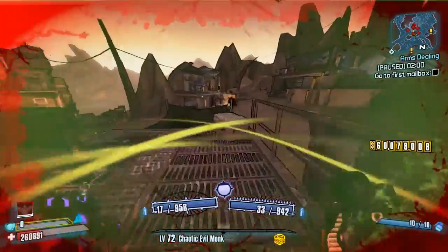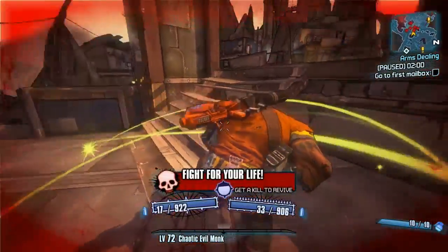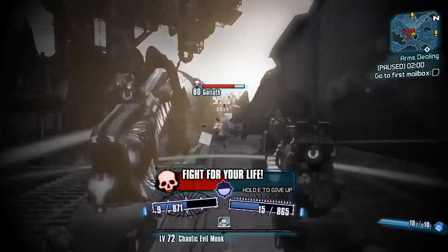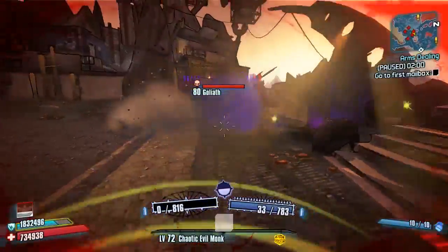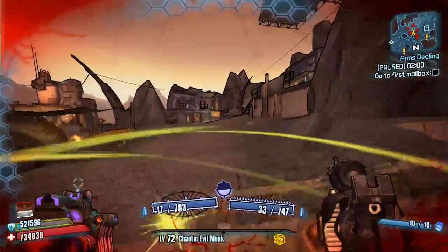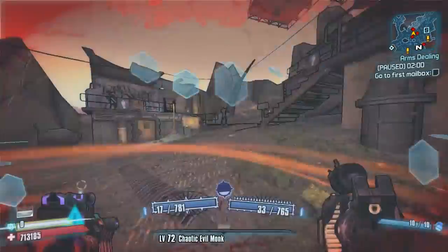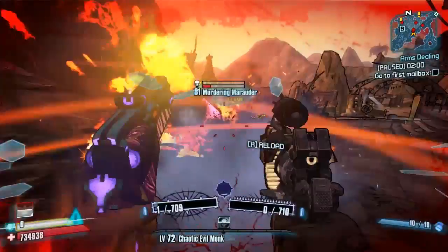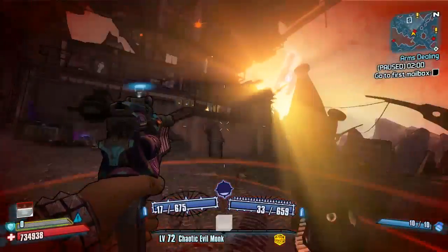Every time you get hit, there's a 10.1% chance for a candy to pop out. These candies give really good boosts. The red candy gives you a 100% damage increase, making you overall more powerful. The blue candy gives you very fast ammo regeneration — especially useful as a Gunzerker dual-wielding two pistols, since you can go through a lot of ammo. These candies do pop out pretty frequently.